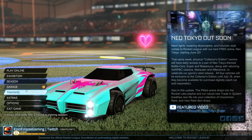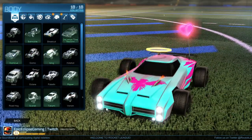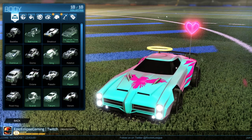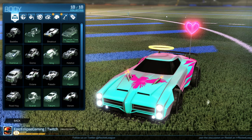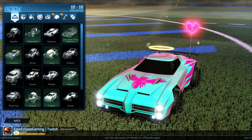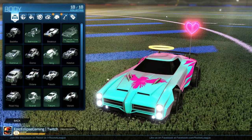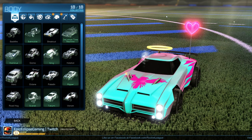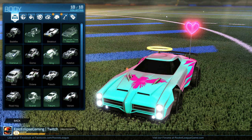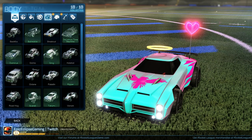First, the basics: car selection. Yes, there are differences between cars — I have my face-off series on this. The Dominus flies a lot quicker, the Octane flies quicker than Dominus, and the Merc gets a better hit than the Dominus. They all have different body shapes, but it really is what you're comfortable with. The worst stat car in the game I think is the Backfire, but if you like it and do well with it, you do you.